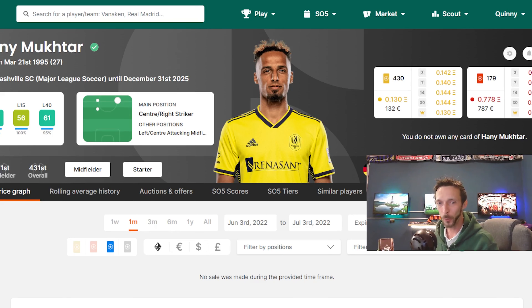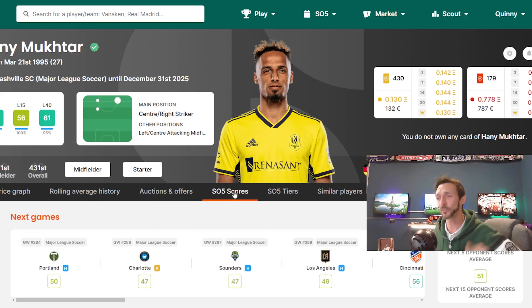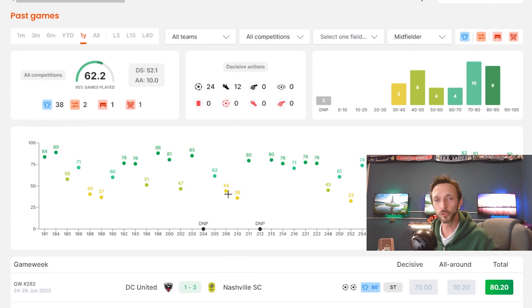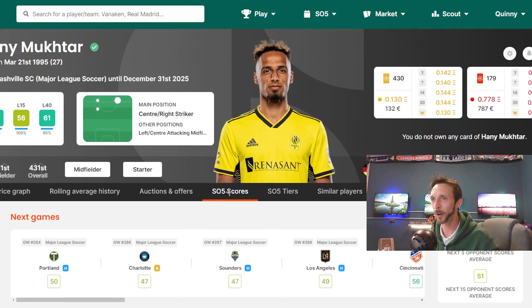There is only one star in Nashville and that is Hany Mukhtar. This guy is the talisman of the team. 132 euros for a limited is a fantastic price for a DP of this talent level. At the age of 27, he is in a bit of a do-or-die situation — does he go back to Europe or does he knuckle in and stay in MLS? That grey zone maybe suppresses his price a little. Just under 800 euros for a rare. This guy scores free kicks, scores worldies, scores Galazzos — he's a fantastic player to watch and gets some of the best scores on the platform. 24 goals and 12 assists over the last year makes him a formidable card in SO5 and one of the must-have midfielder cards in MLS.